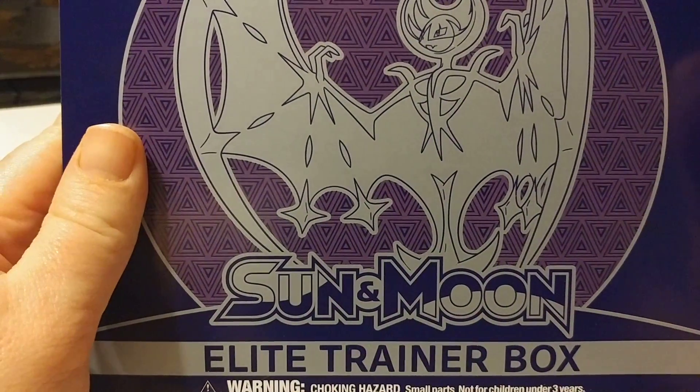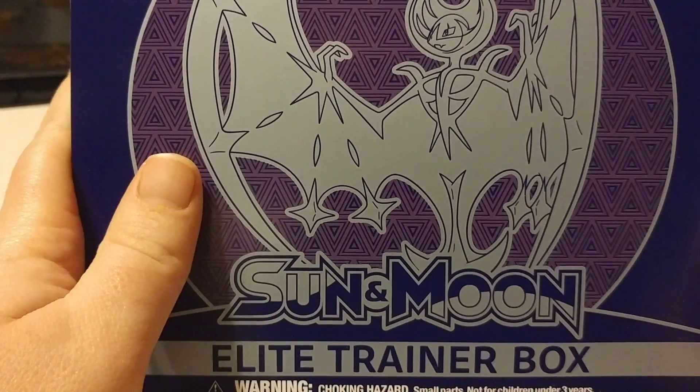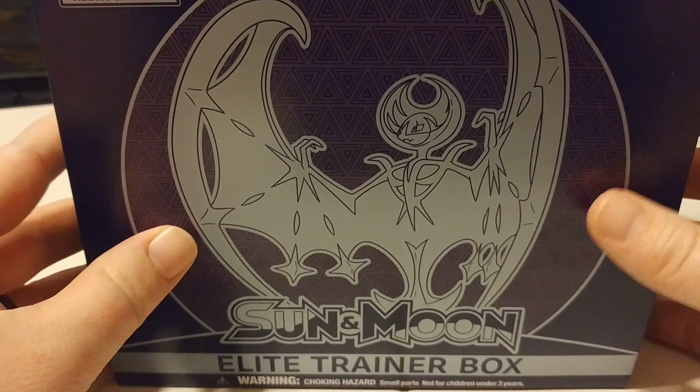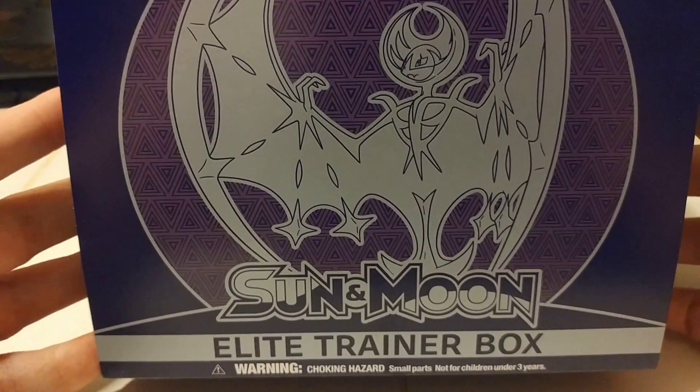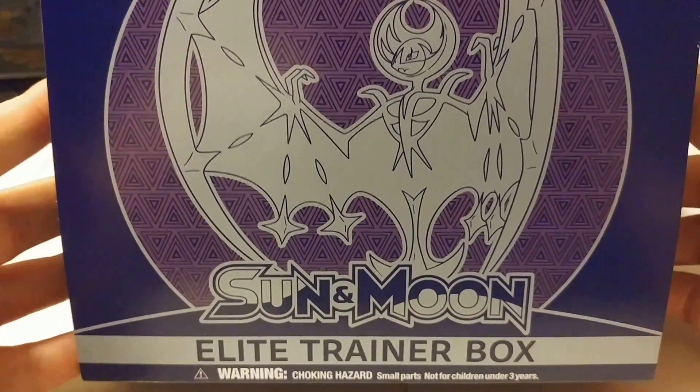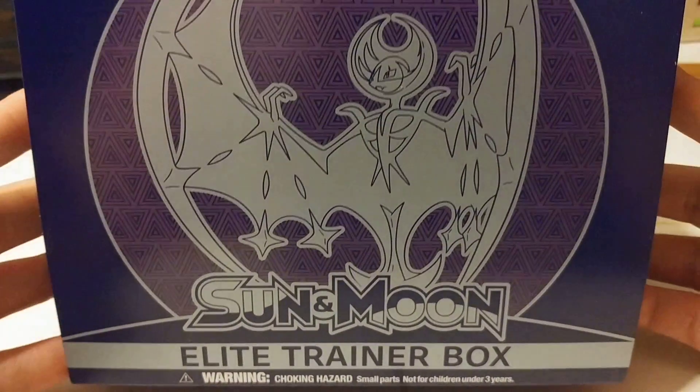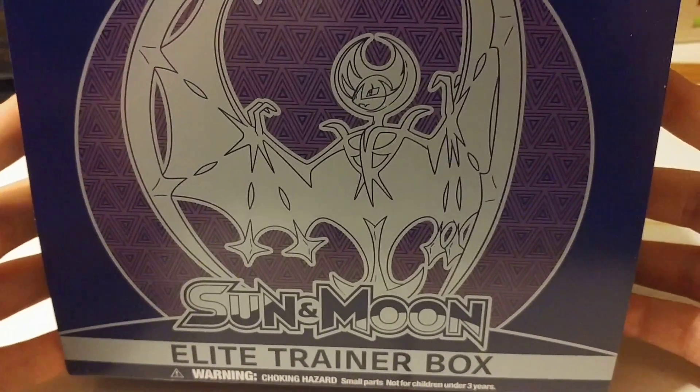What's going on everybody, it's your boy Bomb here and we got ourselves something new. My boy Master Merrick has been doing these elite box openings a lot, so I figured I'd do one. This is in response because he got the Sun one, so I went out and got the Moon so we can open this bad boy up.